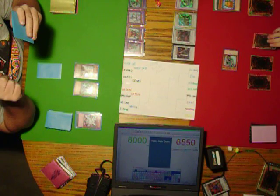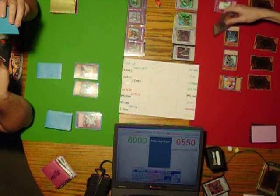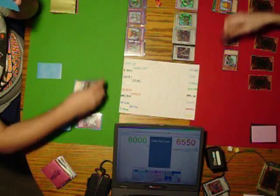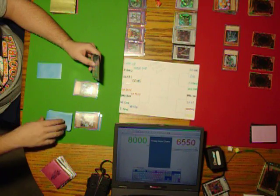I hate to do this, but I summon Junk Synchron. I'll bring back... doesn't really matter, I just want extra defense. Junk Synchron Ram. I'm trying something, I have a plan. You have a plan? I have a plan. Your turn.